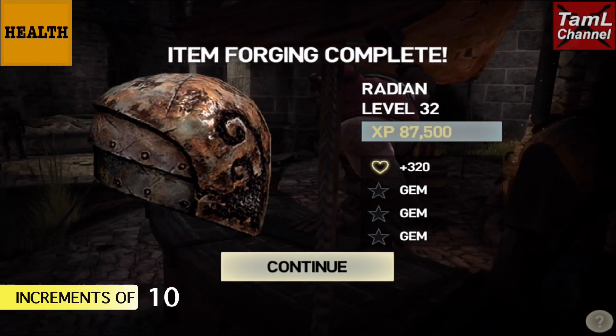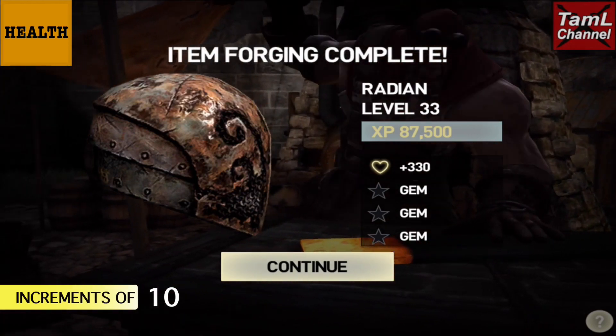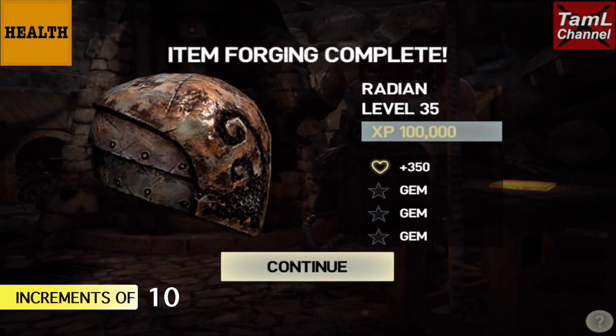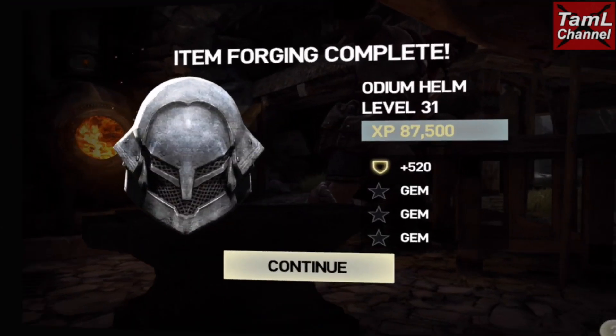Now we'll look at health helmets. The health increases in increments of 10, so at level 33 it's 330 health and at level 34 it's 340 health. By level 35 the XP is once again 100,000 and health reaches 350.